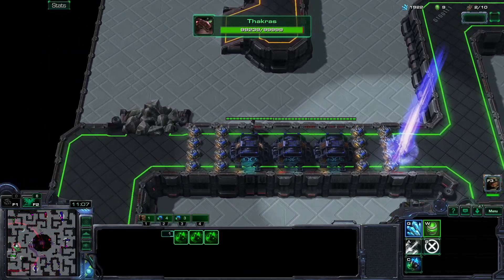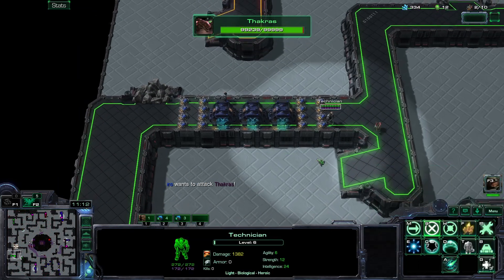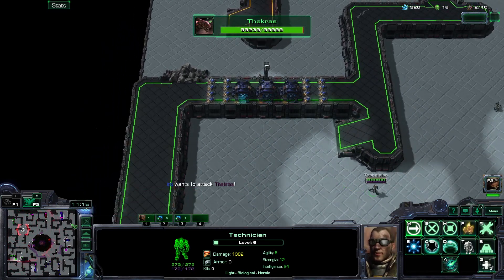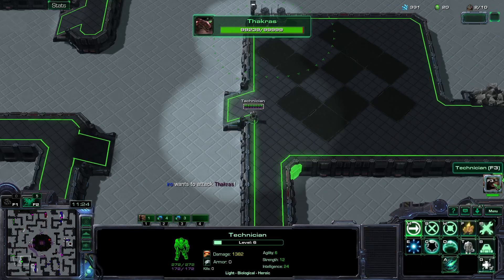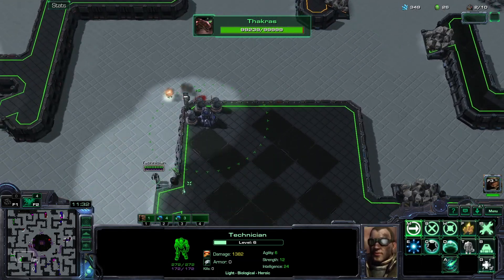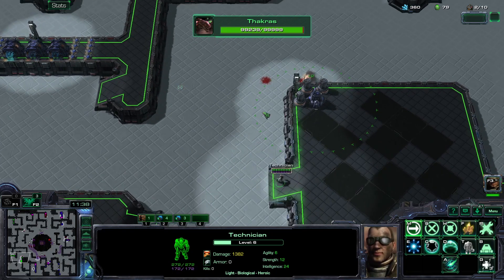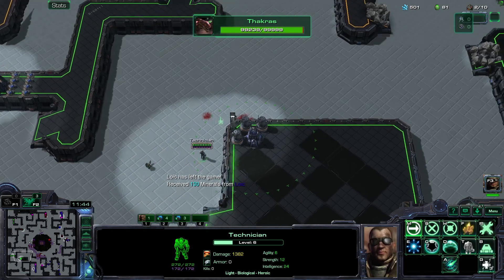I'm gonna have to upgrade them up to plus eight. That is Takras himself — I'm gonna have to get some vision. I have no choice, because he's so close to my stuff. I'm gonna have to go to the right because he's on the left. Is he gonna go right over here? I need to be careful. I need to see where he is first before doing anything.